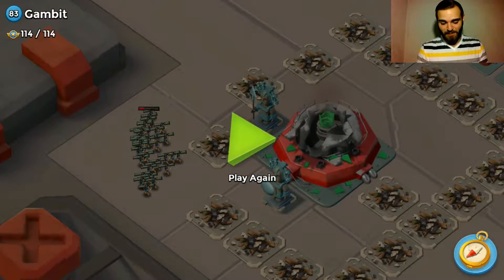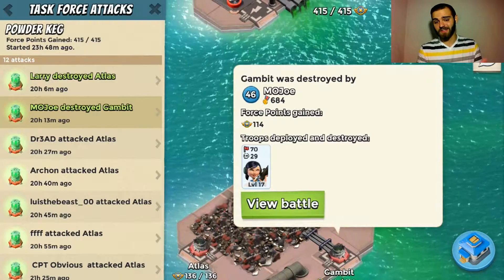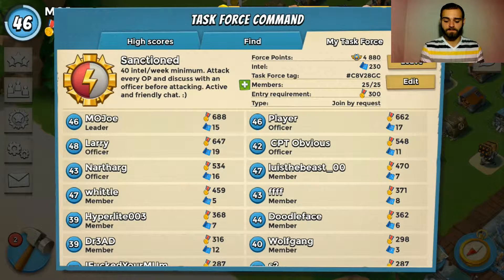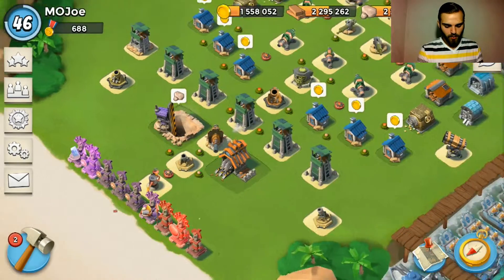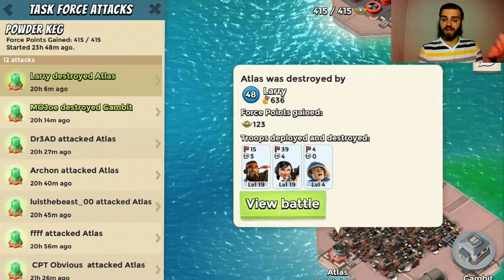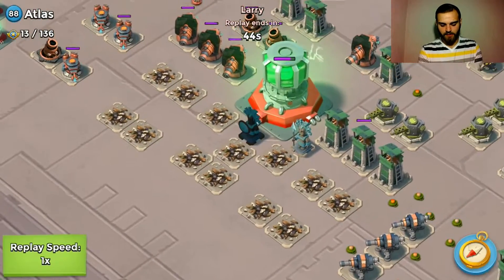If you'd like to learn all-zookas, warriors, or any attack strategies, come join our task force — here's our info. We've been doing Powder Keg basically every day, but today we're probably going to go down and do Upper Lip because we're a little lower on intel than normal, so we want to make sure we're doing fine on that.